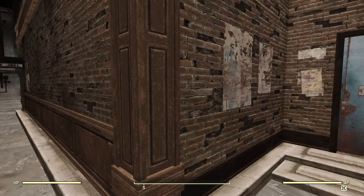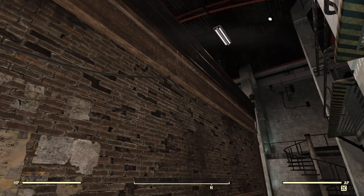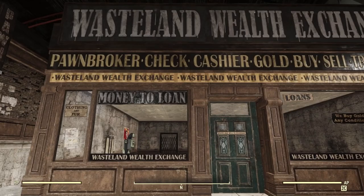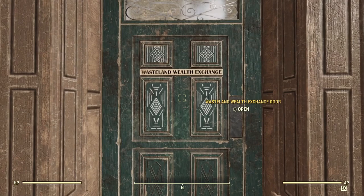The pawn sign does light up when it's plugged in, which is a nice little feature. These are not cables I ran — they're just built in to make it look like there's been a cable run to the pawn sign, which is a nice extra touch. The sign reads 'We Buy Gold in Any Condition,' 'Wasteland Wealth Exchange,' 'Loans' — all kinds of stuff. The aesthetic looks good.